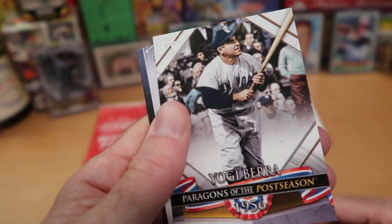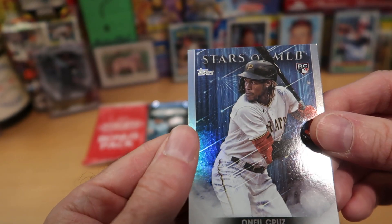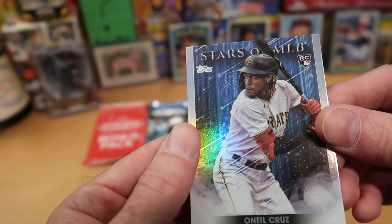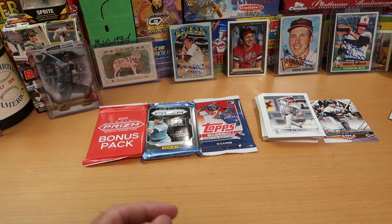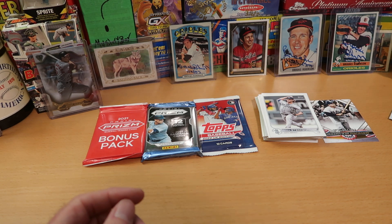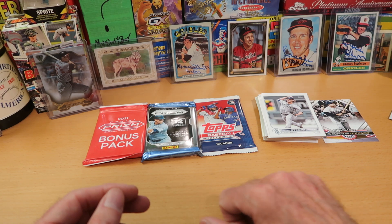I like it — it's going to get its own stack. And then O'Neal Cruz, Stars of the MLB, who I collect. So that's pretty cool — a nice Stars of the MLB rookie card of O'Neal Cruz. Not sure if I have that one, so I'll wolf layer that for sure. So that's pretty darn cool. And of course it is the postseason, so nice that we pulled that.